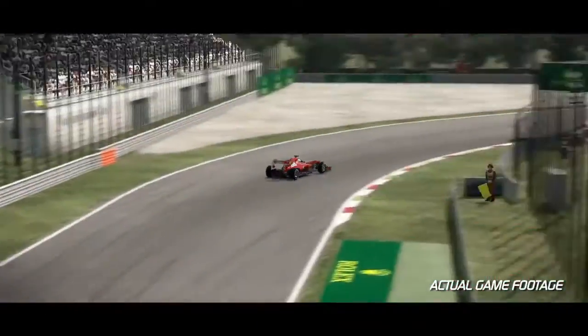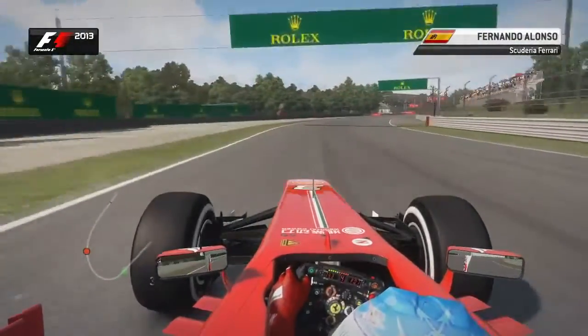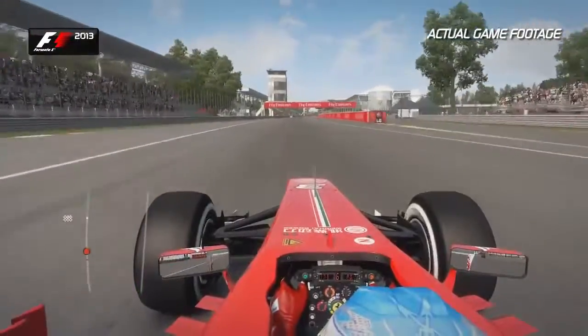Here we are, a lap of Monza, the fastest track we go to all season. Make sure you get a good balance on this lowest downforce configuration that we run throughout the entire F1 calendar.